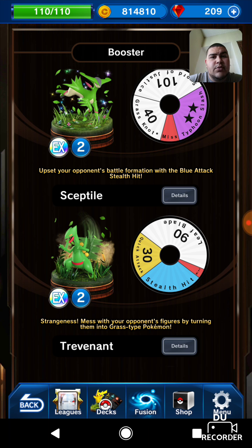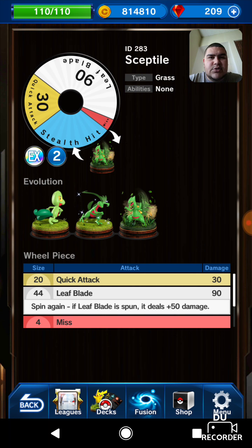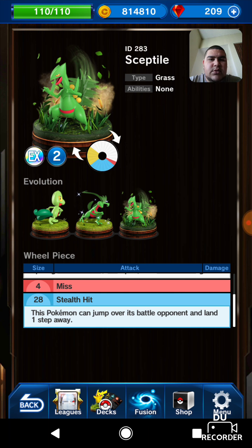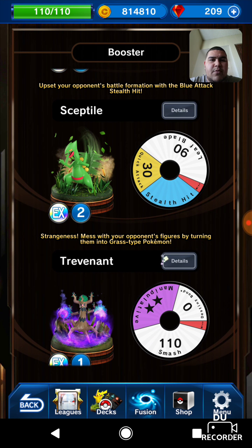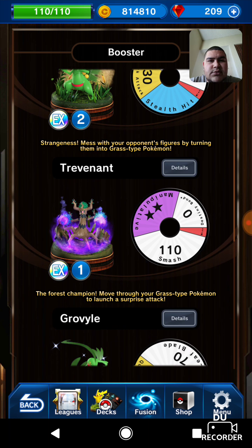I did have a Treecko in here. I was wondering when they were going to put Sceptile in, so let's check him out. He does have a gold attack — Leaf Blade, which is 90 damage. Quick Attack is 30, and then Stealth Hit lets this Pokémon jump over its battle opponent and land one step away, kind of like Mew's Shuttle Flip. You can see the whole evolution line there, which is pretty cool. Sceptile was probably one of my favorite grass starter Pokémon — he was just cool, and Treecko was pretty cool too.